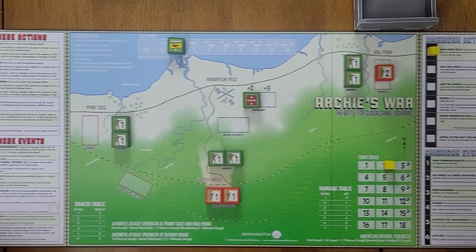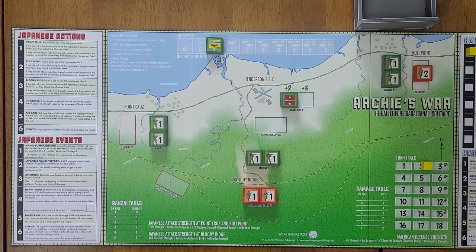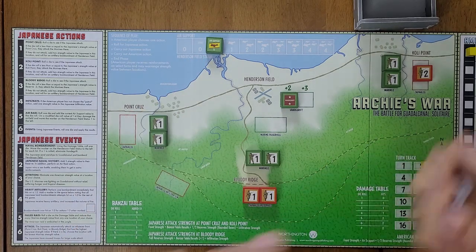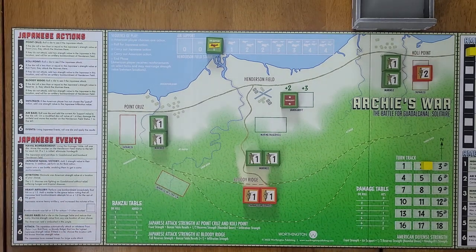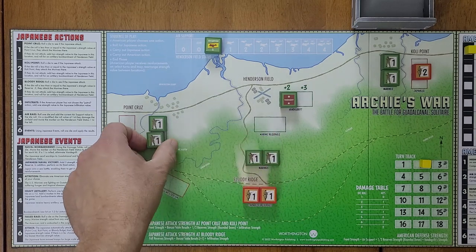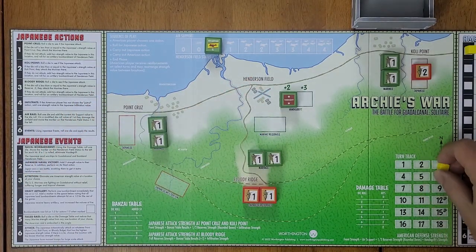I rolled a five on the Japanese action — that's an air raid. Roll one die and add the current air support value — which is one — to the die roll. On a modified result of one to four they damage the airfield and move the Henderson Field status marker one to the left. We roll a five and add one, making it six — unsuccessful. Now we roll for our Point Cruz raid — we roll a two, which is one damage point. The Japanese currently have no strength at Point Cruz, so they can't attack there.